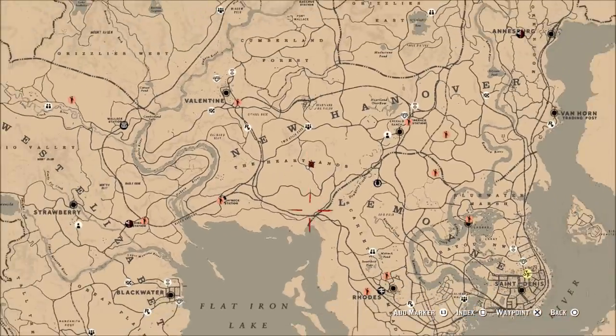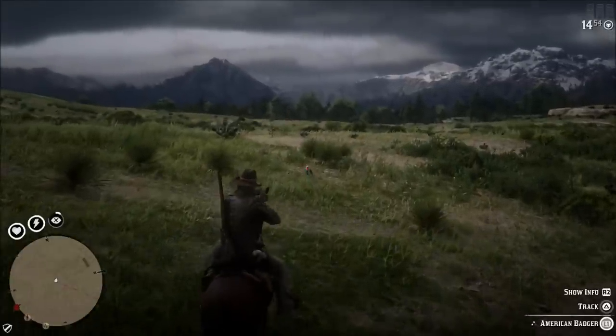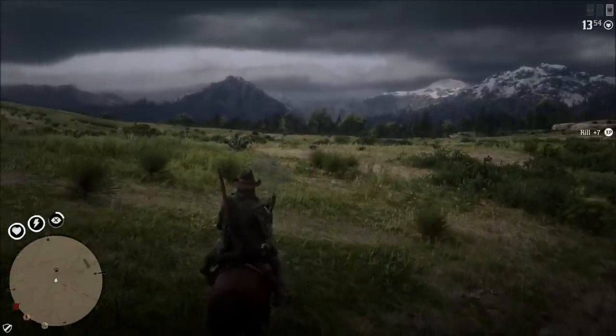Have your eagle vision on so you can see these smaller animals — things like rabbits, squirrels, and badgers. They're not easy to see from the road, but if you ride through the woods you'll stir them up and with eagle vision on they're very easy to spot.